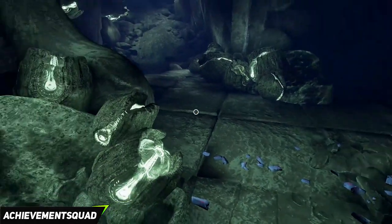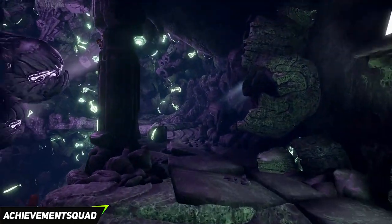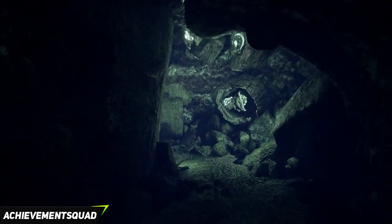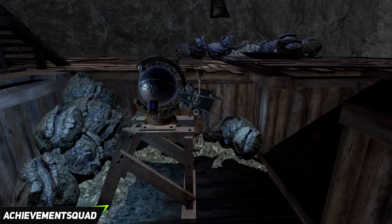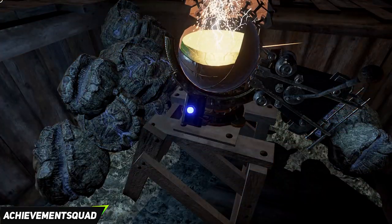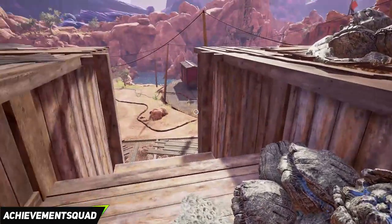Once you're done looking at the number, turn around and make your way back to the machine from earlier. Go up the hill and follow the path straight through the area, past all the bugs — they don't hurt you. Past the fence, go down the slope, take a left, go up the stairs, and use the teleportation device again to shift you back to Hunrath.